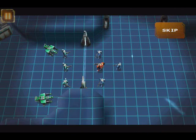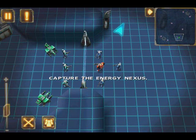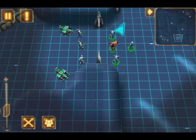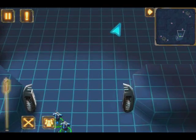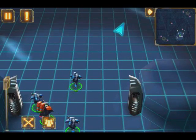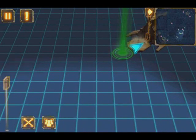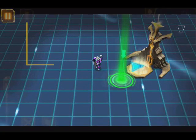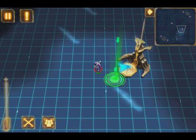You can try to capture the energy nexus to the north. We won't let those aliens win, sir. You can tap an enemy to attack. Eliminate the gunner near the energy nexus. On my way.